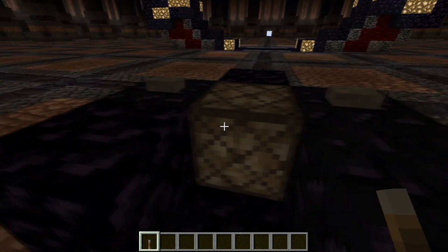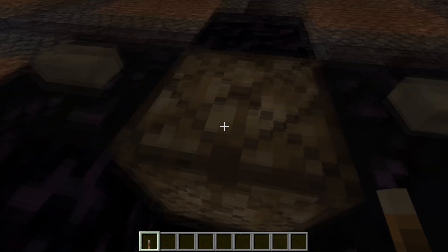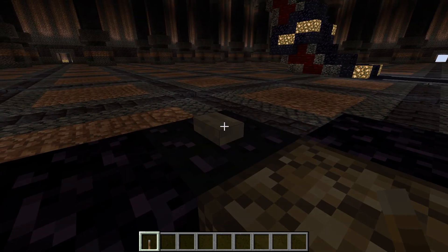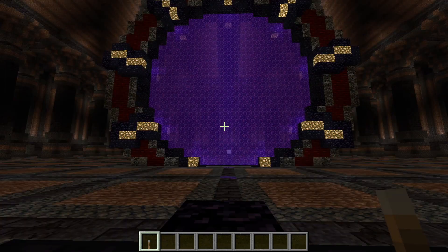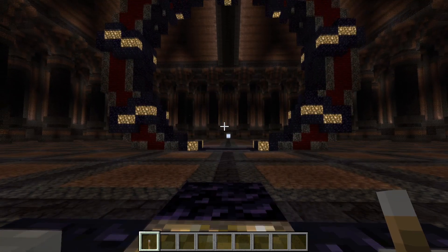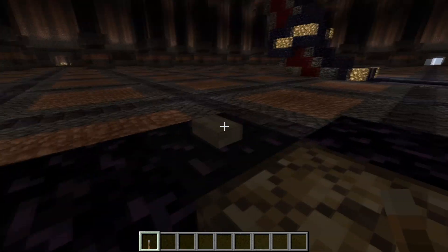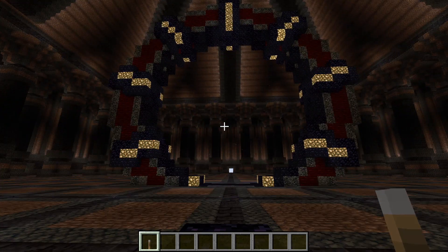Because we can't have a Stargate without a dial home device, so we will input our Chevrons and then lock the seventh Chevron with our button here, and the Nether Portal activates. The other button is if we want to shut down our Stargate — it turns off. And we can turn it on again and off again.